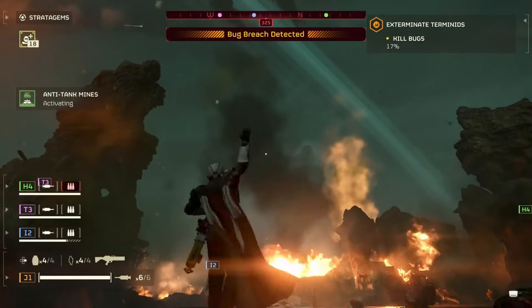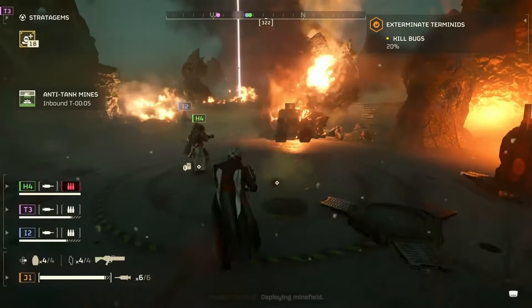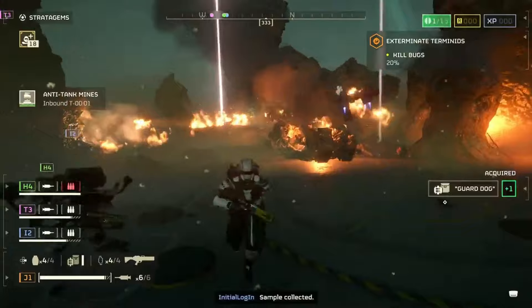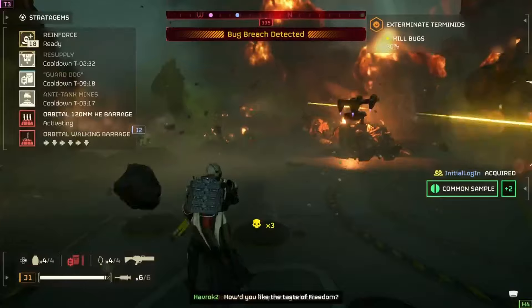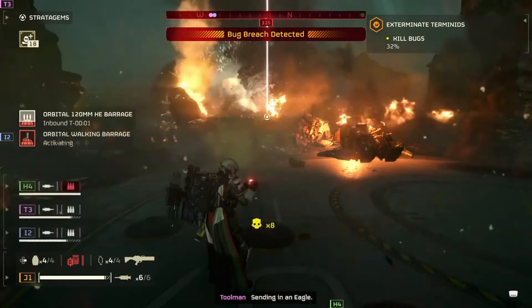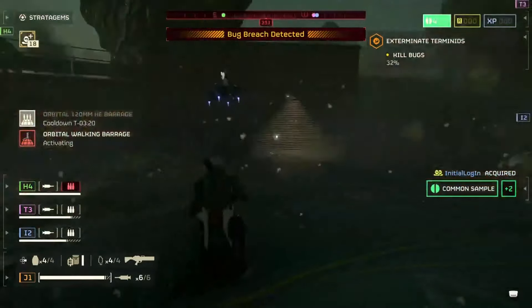Bigger enemy outposts, especially when talking about the level 10 difficulty — again, good stuff there. More condensed action is a good thing for certain missions because it allows you to change up your loadout and game plan going in instead of just roaming the map. Having that variety so you have both options is ultimately a good thing.